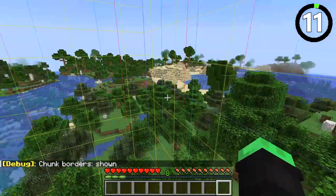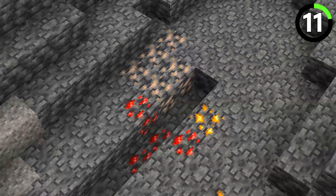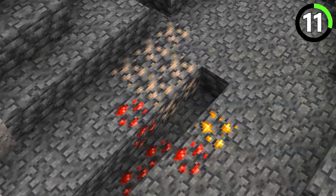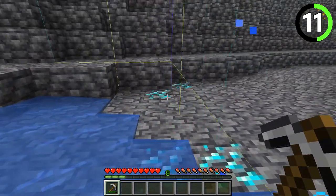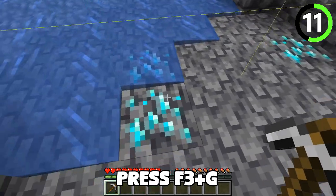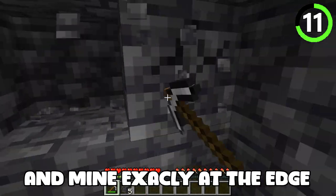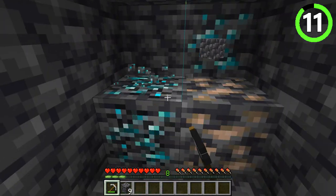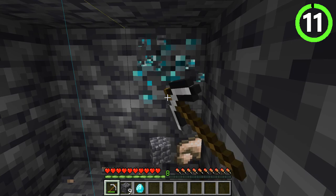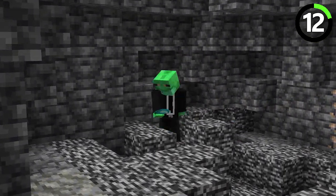Minecraft worlds are loaded in chunks and we can use that to our advantage. Every chunk has a number of different ore blocks located within, which means you are certain to find some diamonds within its borders. Press F3 and G to show chunk borders and mine exactly at the edge. This way you have double the chances and double the amount of diamonds you can find. Sometimes the simplest methods are the most effective.